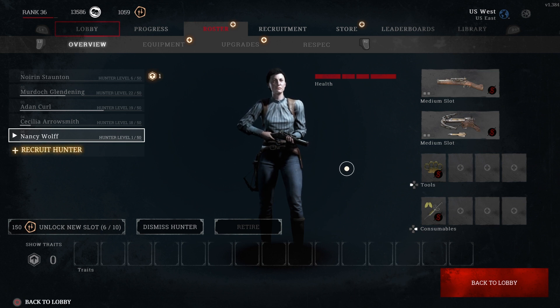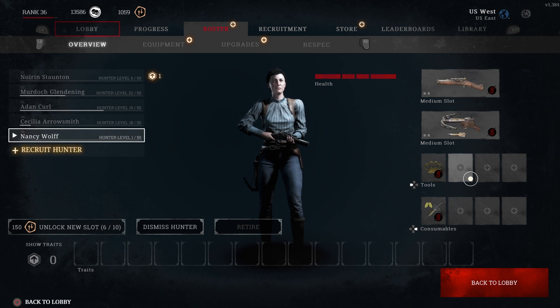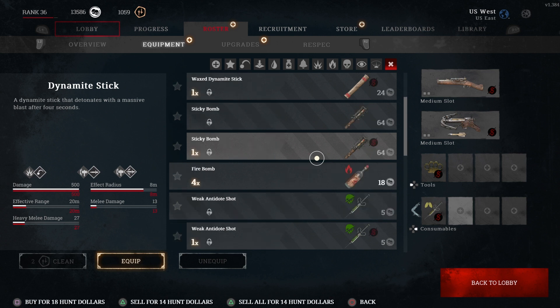Let's assume you have a little bit of money. I have thirteen thousand, five hundred and eighty-six hundred dollars. Maybe I want to modify my loadout — I'm not going to change the main weapons for the sake of this tutorial. But if you had a little bit of money and wanted to buy something like a health syringe, you select one of these boxes and it opens up the equipment tab, which you can also get to with L2 and R2.